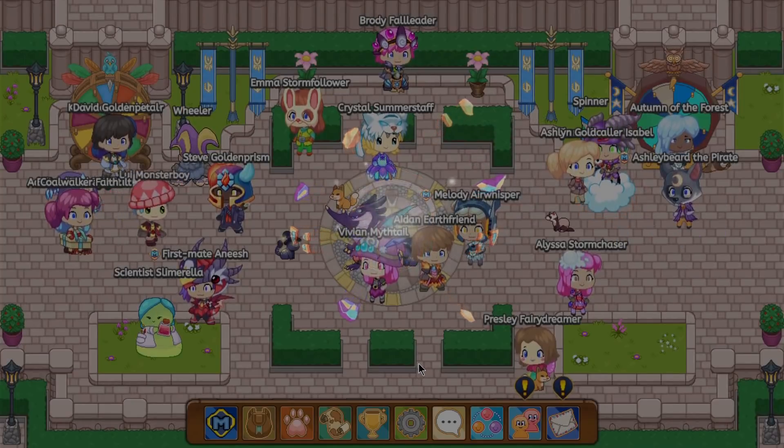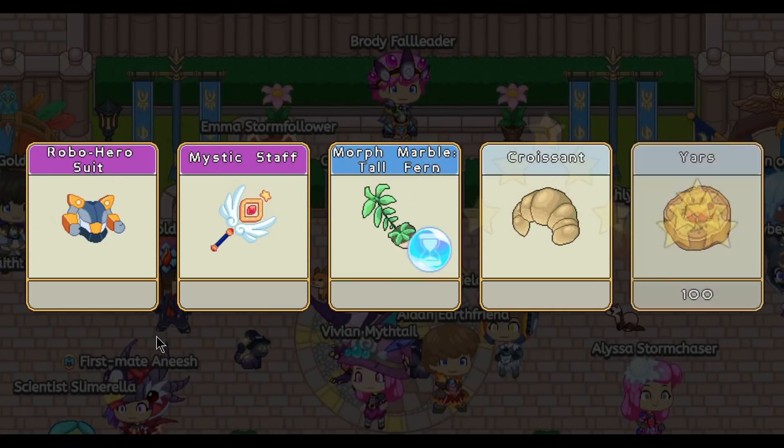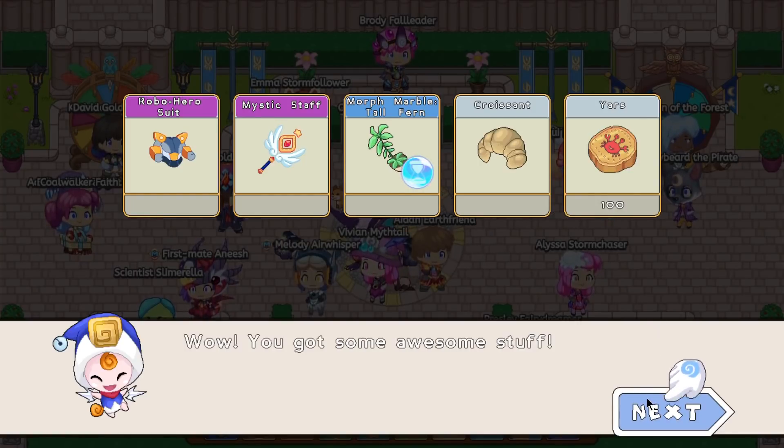So let's see what this actually is. Opening our box — it's called the Robo Hero Suit and the Mystic Staff. And we got 100 yards as a bonus for us.